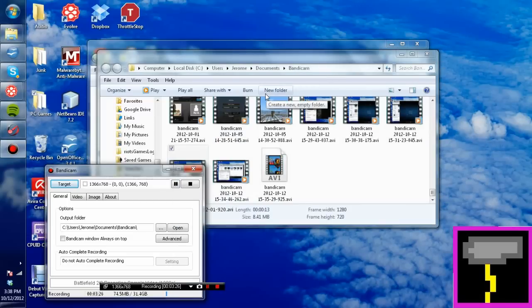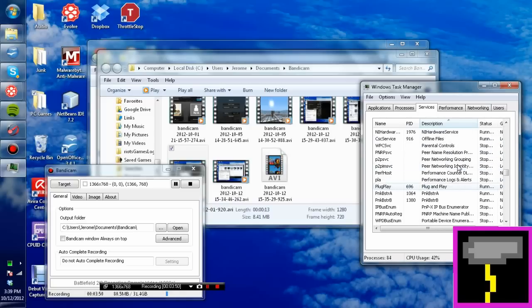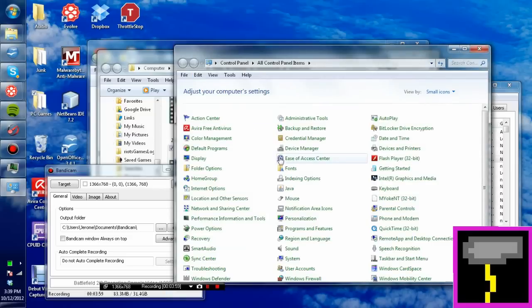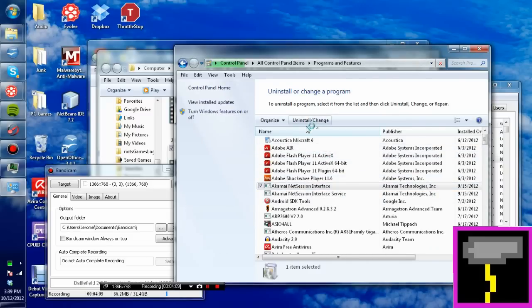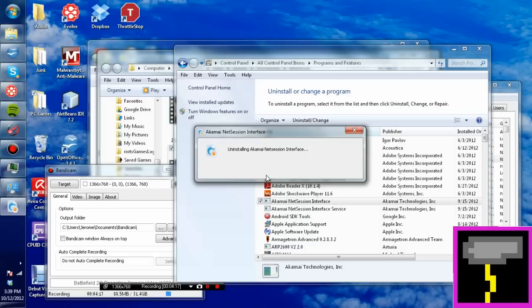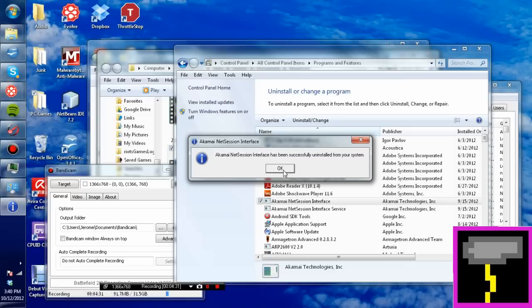The next thing is to go into your task manager and see if you have either of two services. There are two programs that normally get on computers of people who play games: Akamai NetSession Interface and Pandomedia Booster. You want to go into your control panel, click Programs, and uninstall both. Those tend to sip on your network connection and sip on your performance a little bit. They are an underlying cause of the tiny FPS drops that you get.